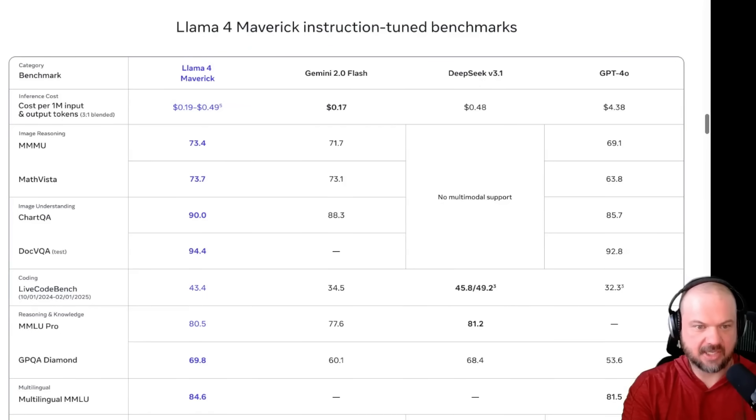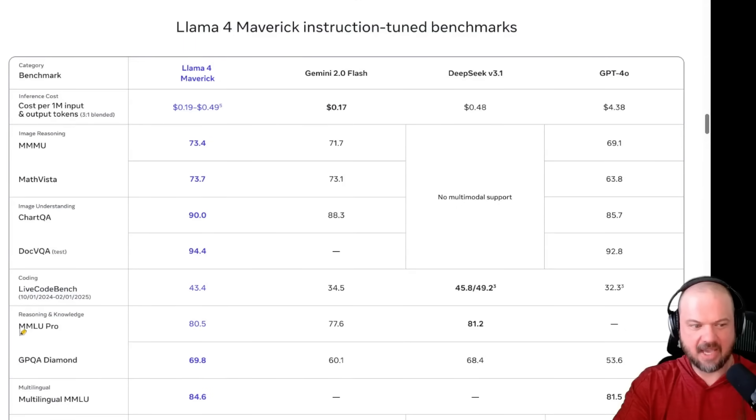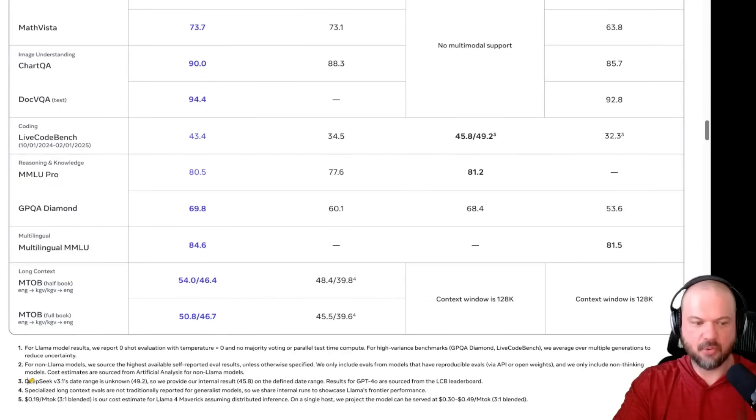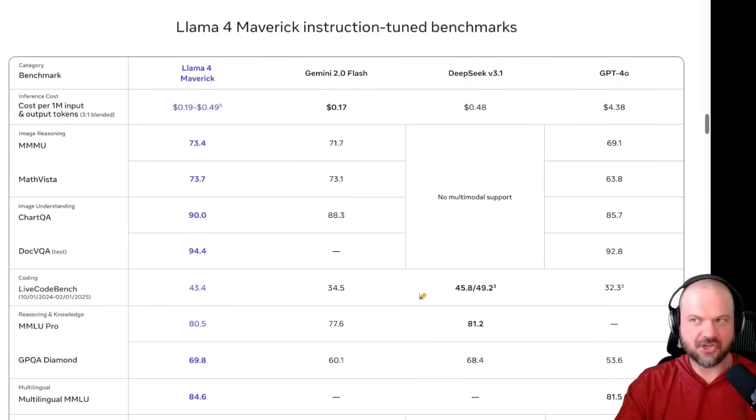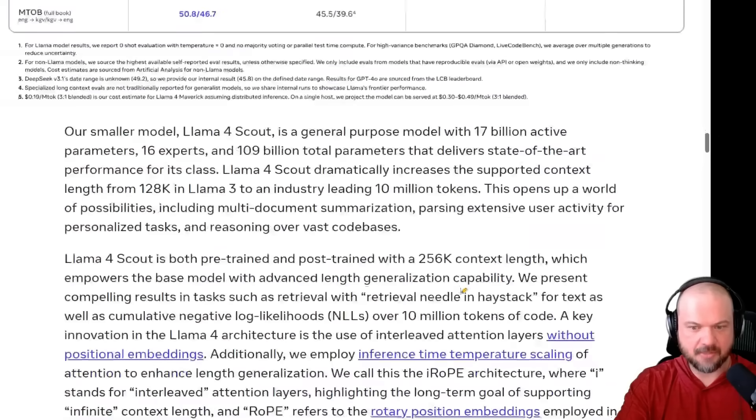It wins at image reasoning on the MMMU. On MathVista, it looks like it's a little bit better than Gemini 2.0 Flash and much better than GPT-4o. Wins at image understanding. On the Live Code Bench and MMLU Pro, it looks like DeepSeek 3.1 does squeeze out and is a little bit better at some of those. They note that the 3.1 date is unknown, so they provide their internal results. These benchmarks are good for a first-glance understanding of where models fit in, but they're not the end-all be-all — everybody shows what they're best at, and ultimately it's your own use cases that matter.